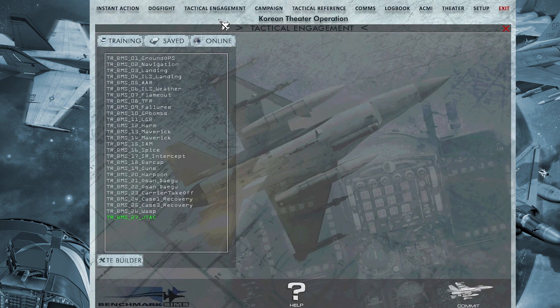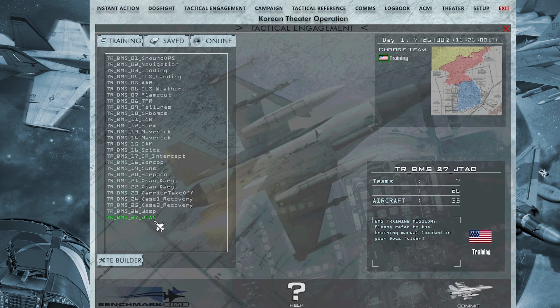Something that is new in tactical engagement are some training missions. For example, G-TAC. G-TAC is a new function in Falcon BMS where you get seven lines from the artificial intelligence. You will have a guy on the ground talking to you and telling you the targets. I will do another video as a G-TAC tutorial.